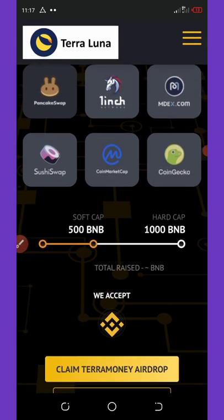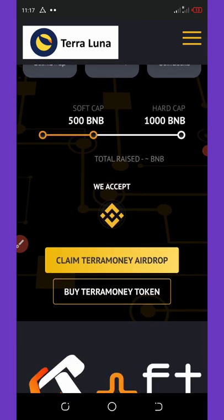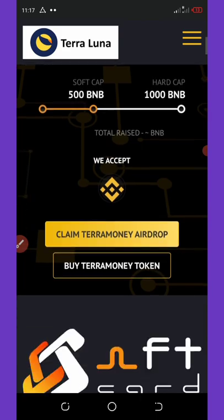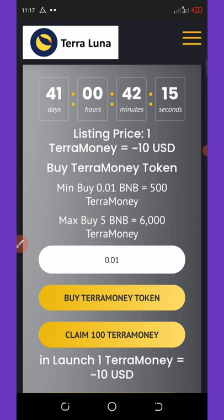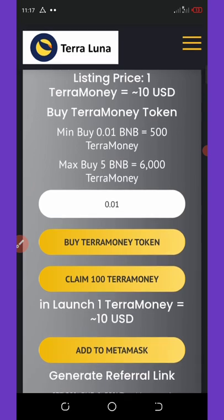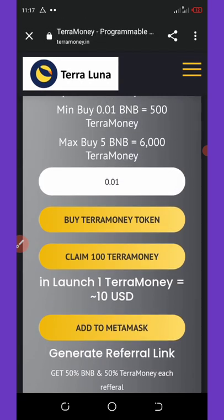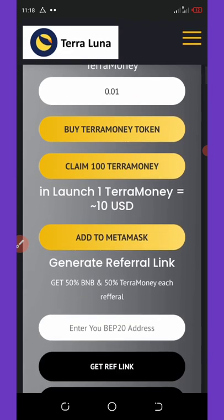The hard cap is 1000 BNB and the soft cap is 500 BNB, so the pre-sale is ongoing. All you need to do is claim the 100 Luna coins right now before it gets listed. They have only 41 days left to list this coin. The listing price for this coin is $10, which is amazing, so you need to claim this coin right now — it is free.